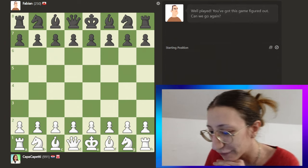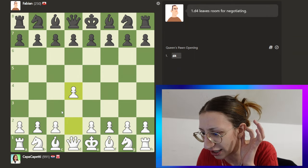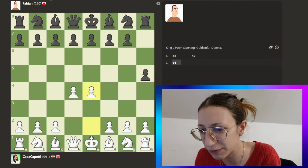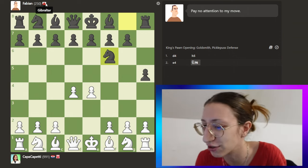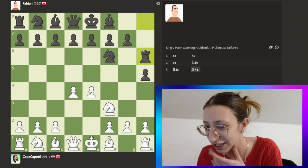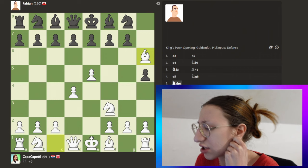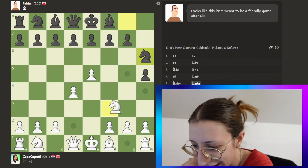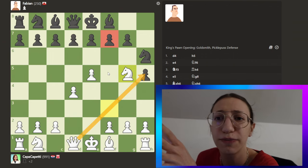I'm constantly getting white pieces — I set it to random color but whatever. Next is Fabian, from Gibraltar, rated 250. I just gave him a pawn because I was confused about his rating and country. He gave the rook just like that! These bots are crazy but they'll never be as crazy as I am. We're going to jump here to target all of his pawns.